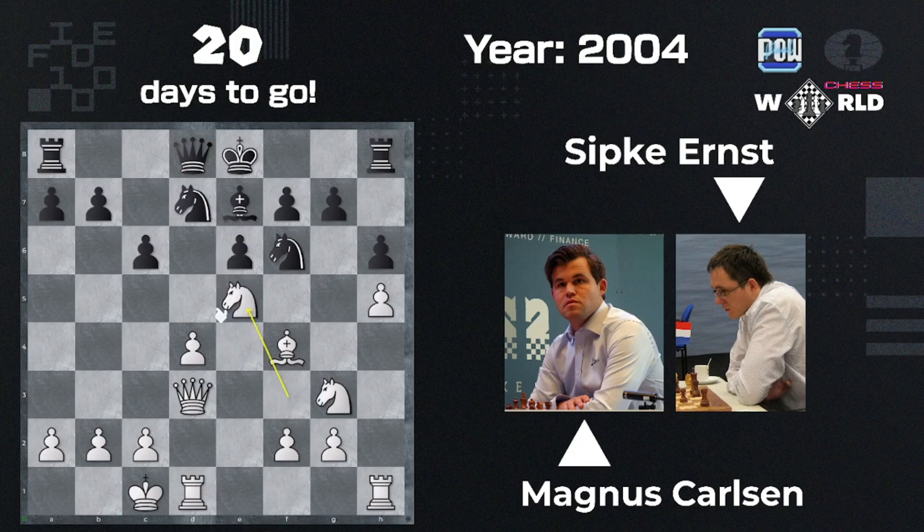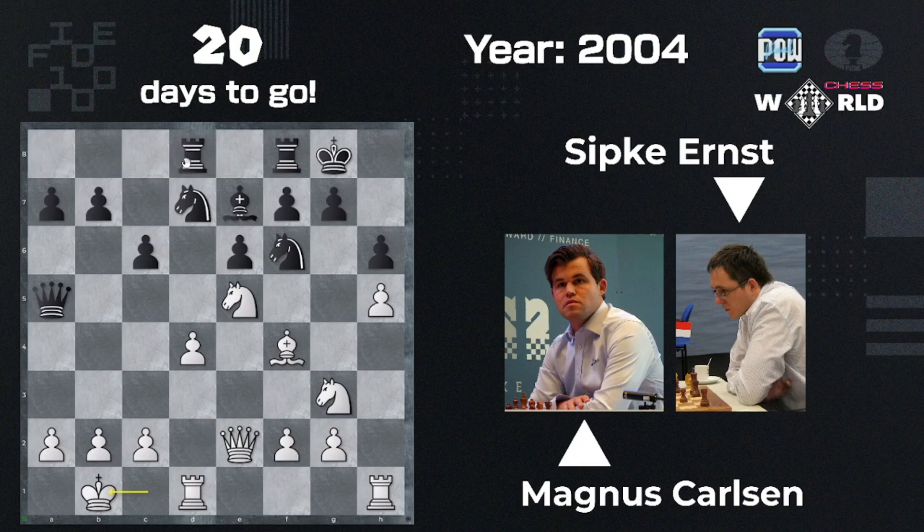This line used to be played. The problem was the Belgavsky game, which continued with castles, Queen e2, Queen a5, King b1, Rook ad8, c4, Knight takes, d-takes, Knight d7, Bishop d2, and then Bishop g5.